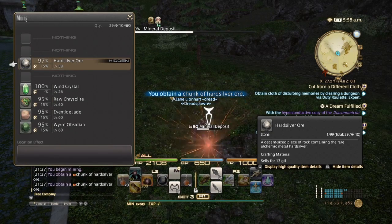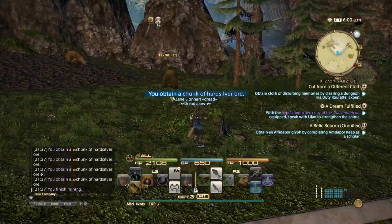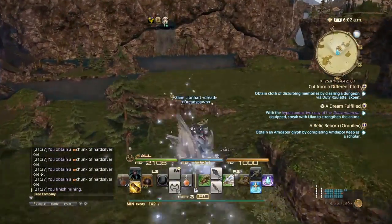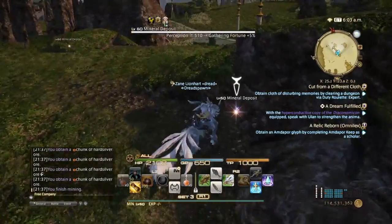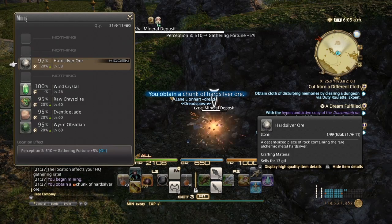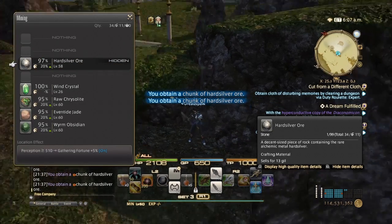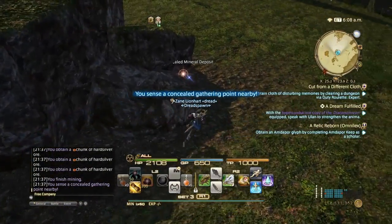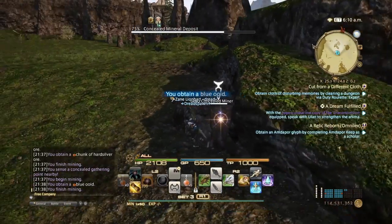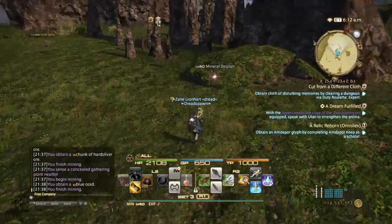One minute left, so let's try to get as much as we can. Doing favors is the best way to farm crystals and other materials without really realizing you're doing it — kind of like tricking the mind. If you're low on crystals, just do favors and by the time you're done with them, you'll be swimming in crystals and you don't even realize it.